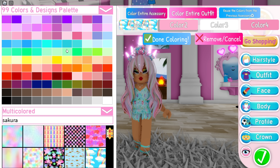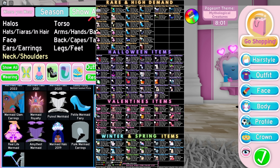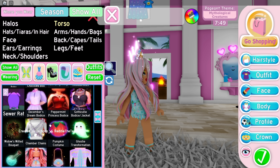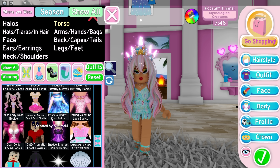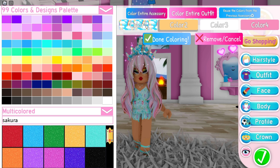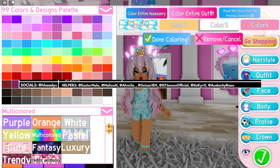You might have seen me post a picture of a giant list of all the items and their worths — exactly how much they're worth in the trading hub. I thought I should show the top three items in each category from this huge list. If you have any of these top three items in one of these categories, you could probably make a lot of diamonds right now. I want to give credits to the helpers who made this whole tier list.